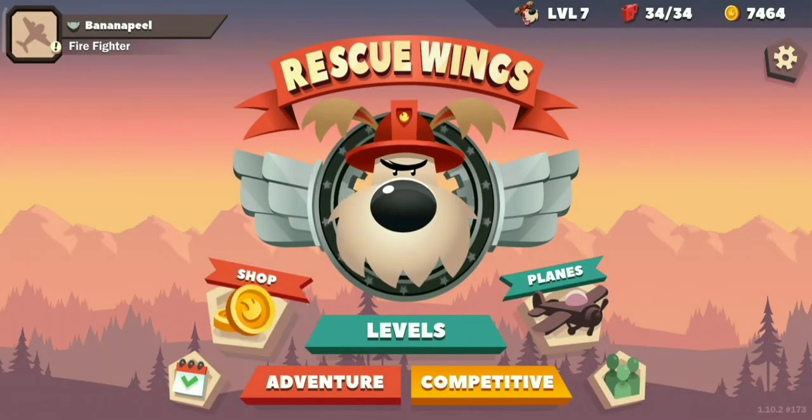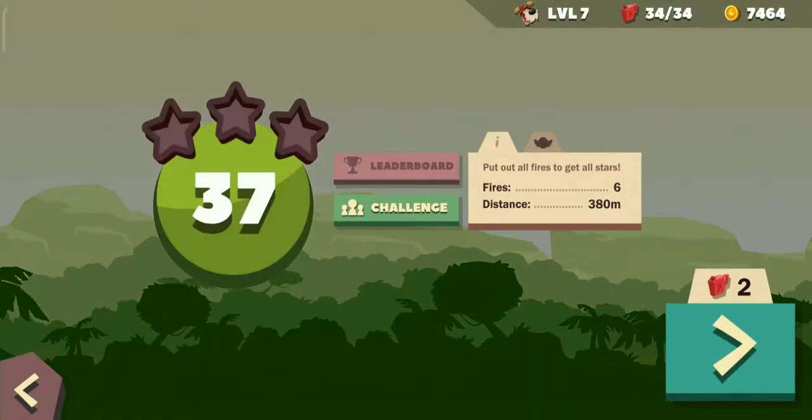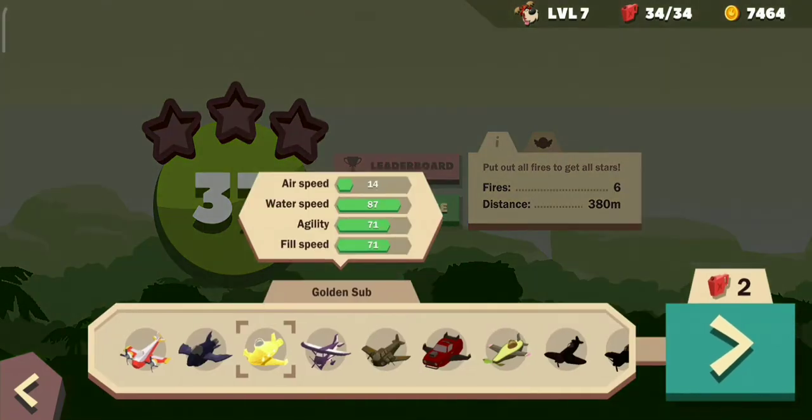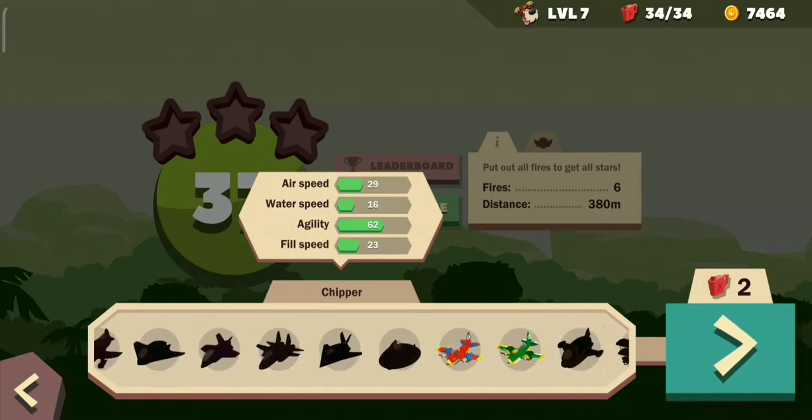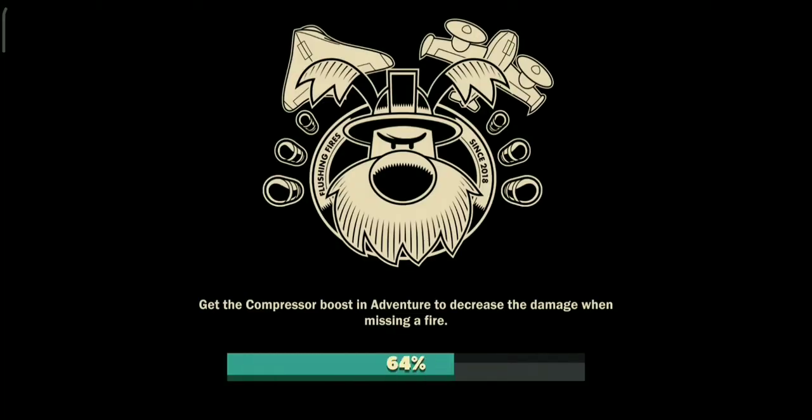Hey guys, welcome back to Rescue Wings! In this episode we are finally entering the grasslands for the very first time. We finished the desert completely in the last two episodes. I have two new ships I didn't even realize I got - a Brother and a Plumber. Let's start with the Plumber and hopefully it's good.